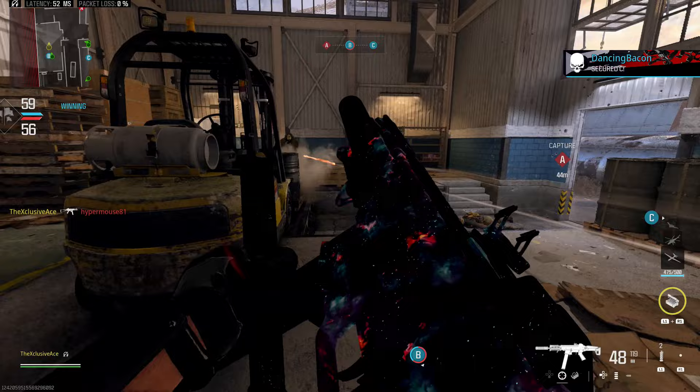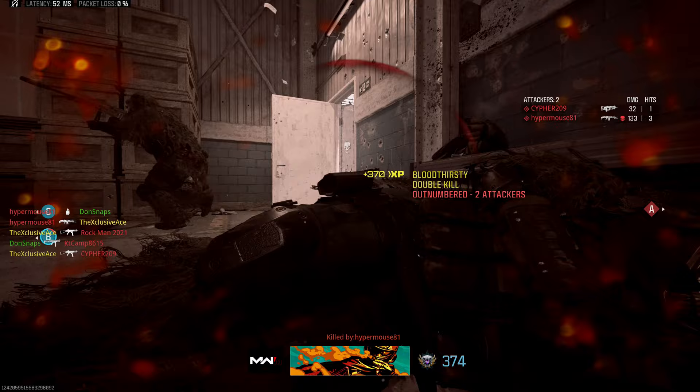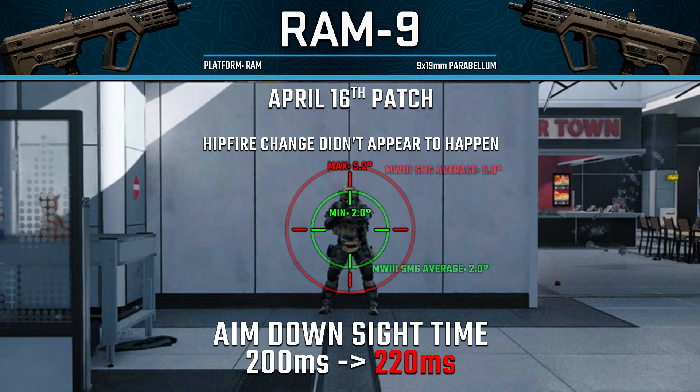Moving into SMG changes, the RAM 9 patch notes mentioned a decrease to minimum and maximum hipfire accuracy. However, looking at the stats, the spread values haven't changed at all, so I don't know exactly what they mean by accuracy in this case. I don't have any way to properly confirm whether or not this change actually took place — we're just going to have to take their word for it.